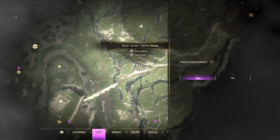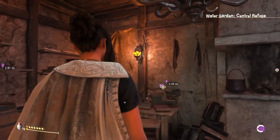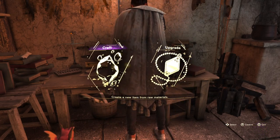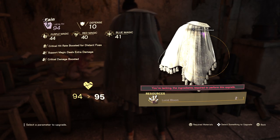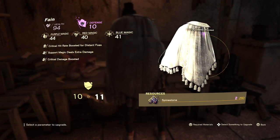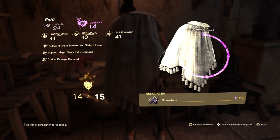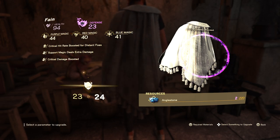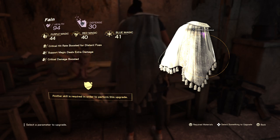This feels like home base after the demo, honestly. I'm kind of curious because I haven't done it yet — what the materials required are. We want to upgrade. So I'm guessing we're going to be able to do a lot. This is what Spine Stone's for, and it takes two. Another skill is required in order to perform this upgrade.